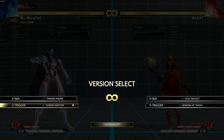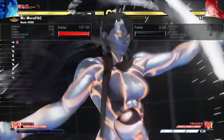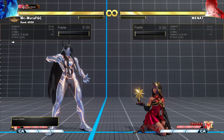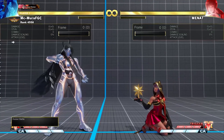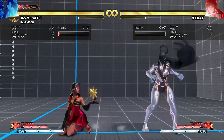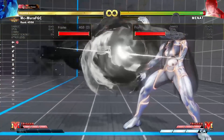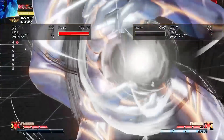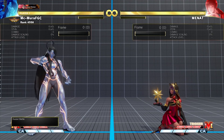The final change — and this one is kind of big — is that his super is a lot less invincible. They reduced the invincibility by five frames, so it should be easier to escape from it. They also made it five frames less active. This means Seth can no longer chip most of the cast with his super, because it's not as invincible as it used to be.